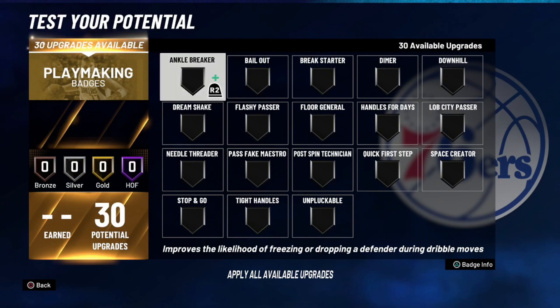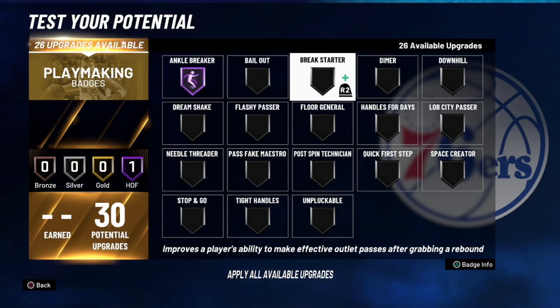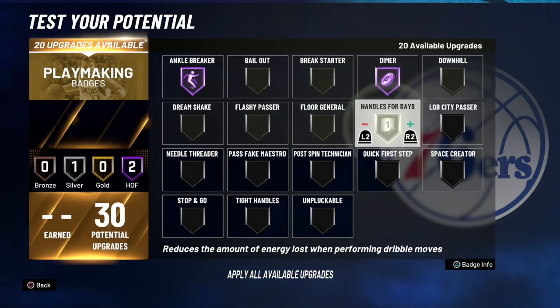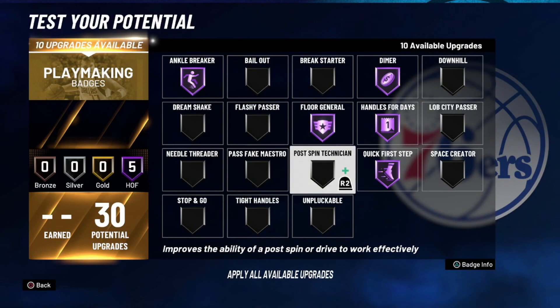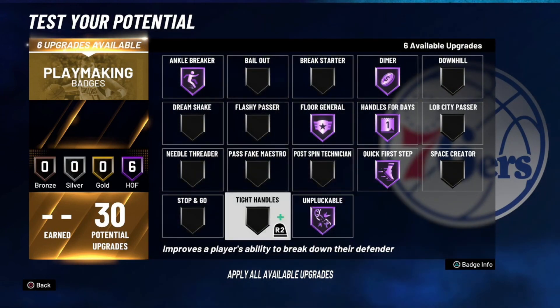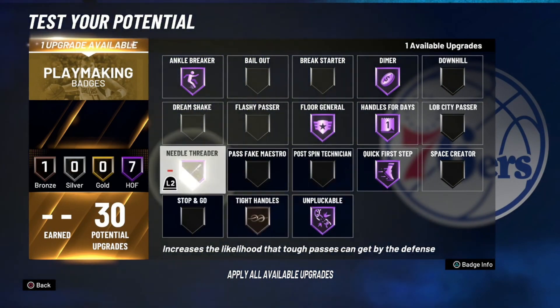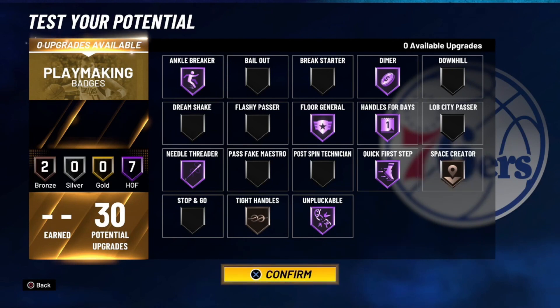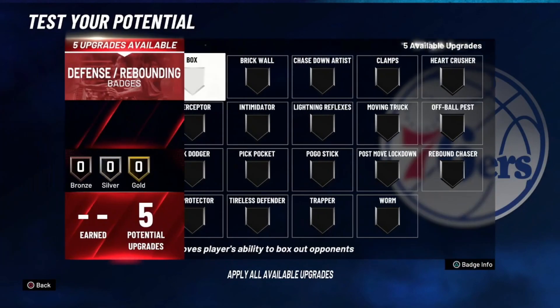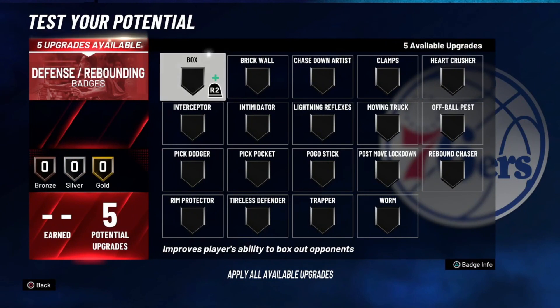For playmaking badges — obviously a ton of them on this build. Get ankle breaker on Hall of Fame, dimer on Hall of Fame, handles for days on Hall of Fame, floor general on Hall of Fame, quick first step on Hall of Fame, unpluckable on Hall of Fame, tight handles on bronze, needle threader on Hall of Fame, and space creator on bronze. This is more than enough playmaking — you'll be able to dribble, pass, and help your teammates really well without getting a lot of turnovers.